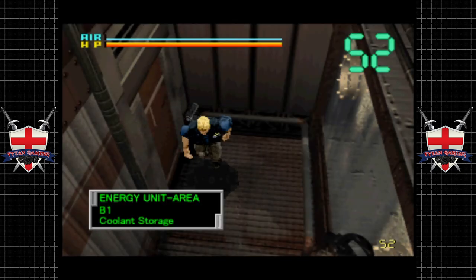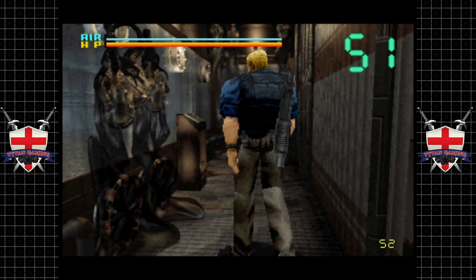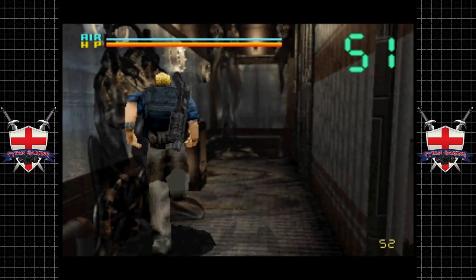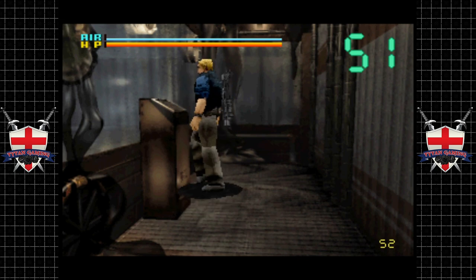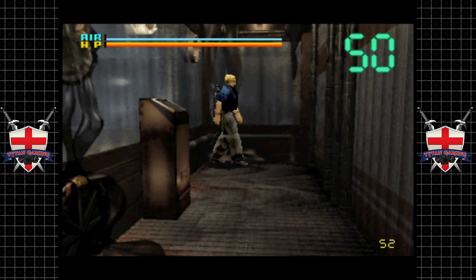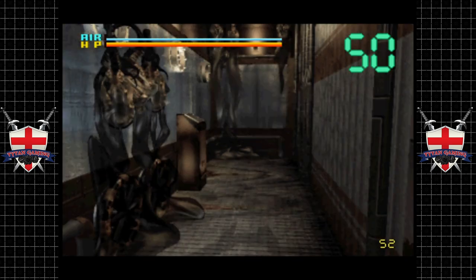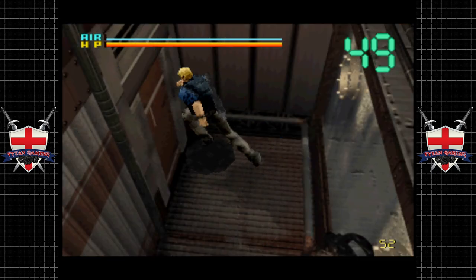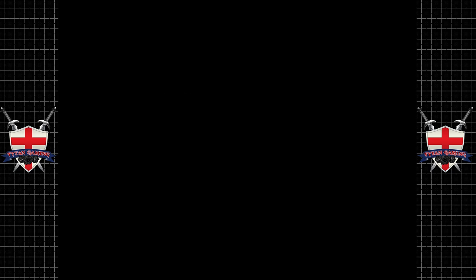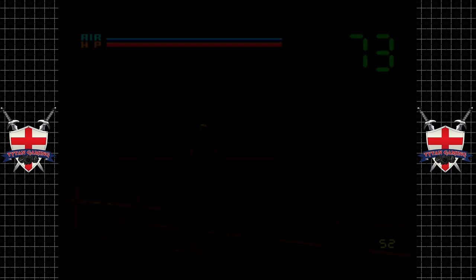Right, coolant storage — let's have a little look. The control valve for the coolant seems to be jammed with some sort of glue. That's weird — glue. There isn't a lot we can do with that. Let's go see if Duboris has any information on this goo that's stopping us from getting the hell out of dodge.